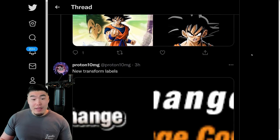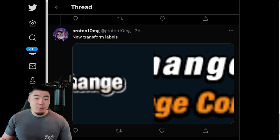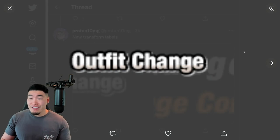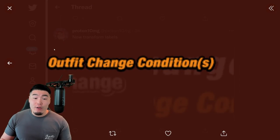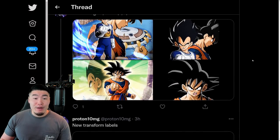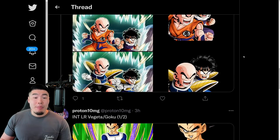Aside from that, we have a few new transformation labels for the new Krillin and Gohan. There's one label that says 'outfit change,' another one that says 'outfit change details,' and lastly we have 'outfit change conditions.' And that is everything that was covered in the data download — it was just for the Top Legendary Summon Part 2, which is dropping tonight.